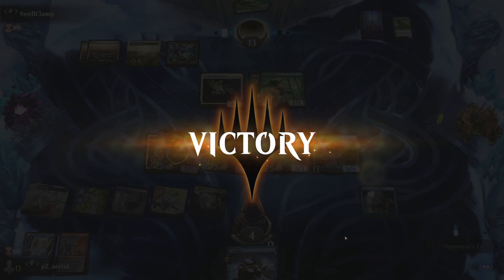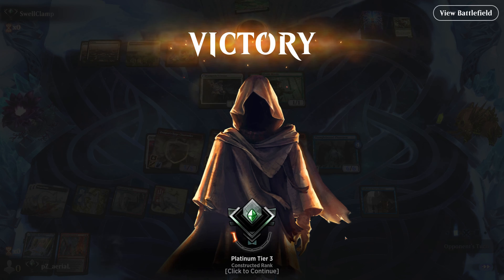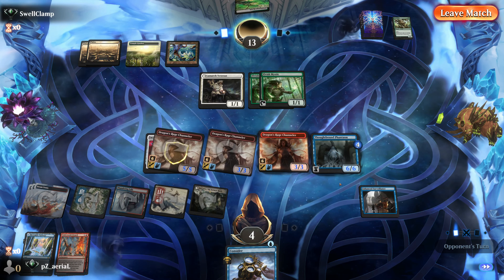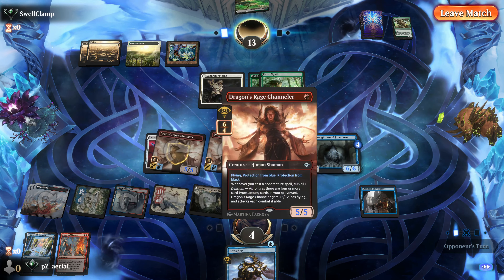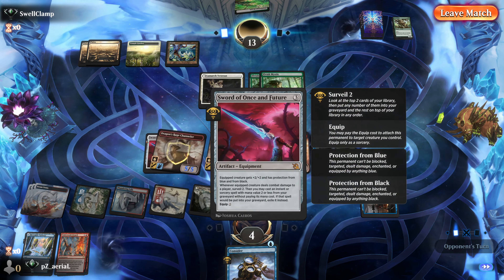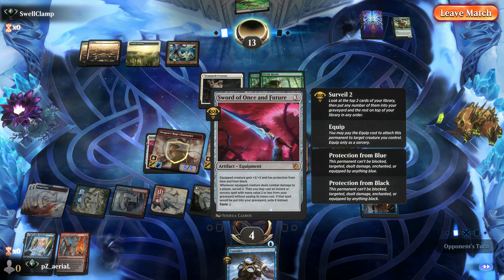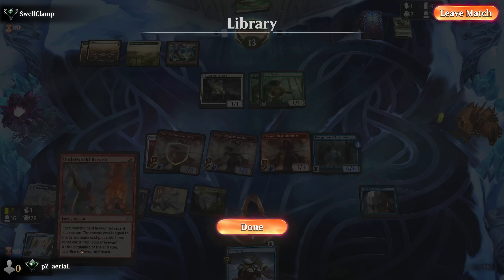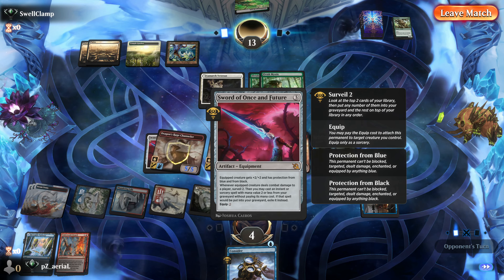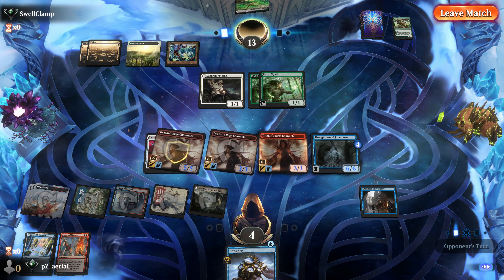We can cast an instant or sorcery from the graveyard — Unholy Heat could kill the Scurry Oak or Lunark Veteran. Big triggers happening. We want to make sure one Breach goes to hand. That's perfect — they take their land, we shouldn't die and we've Breached into the kill. That was a cool victory — even with the Oracle exiled you can make very big creatures with Thoughtbound Phantasm, swing with three flyers in the air, and Sword of Once and Future turns a 3/3 into a 5/5. Good Round 3! Round 4 coming up.